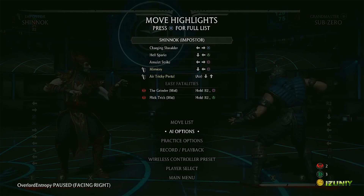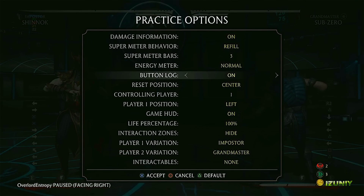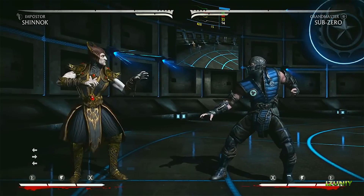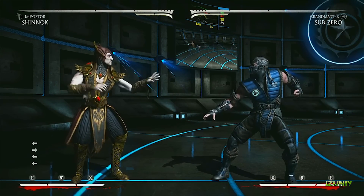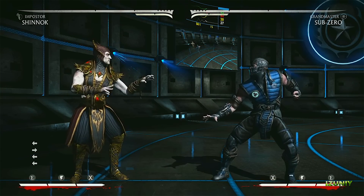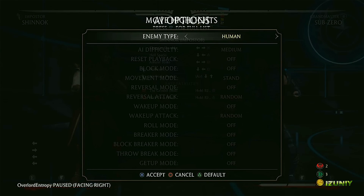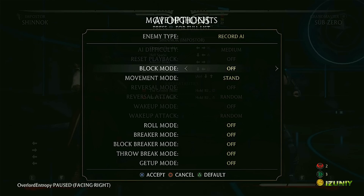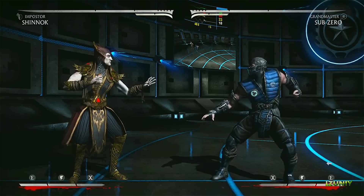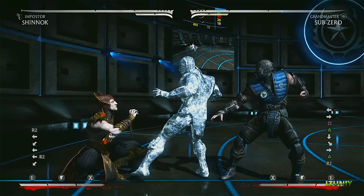Some of the unique things in practice mode: you can set the positions of the way you're going to reset the game. Like, I'm going to set it to the left here real quick. If you're playing online and Sub-Zeros are pressing you in the corner and putting you in ice-mode situations, you can actually use practice mode to figure out how to get out of those situations. So you can set the recording and actually record what Sub-Zero is going to do against you.